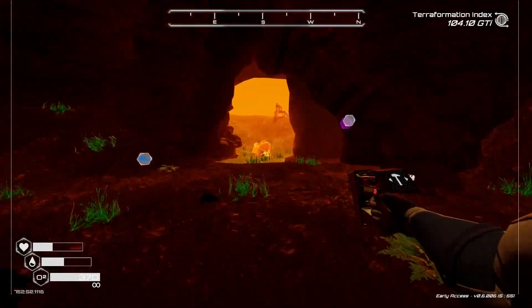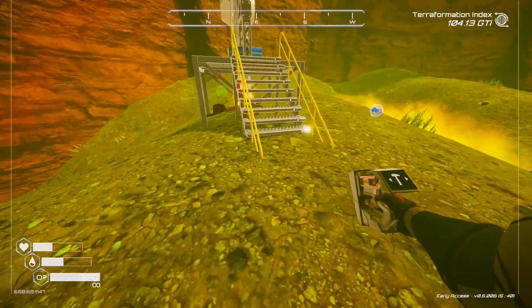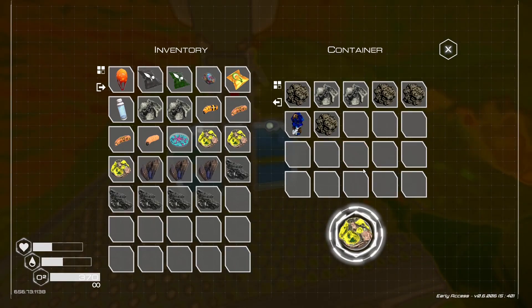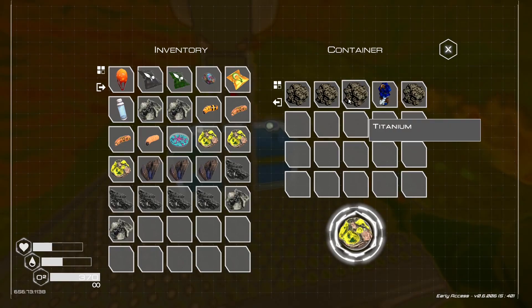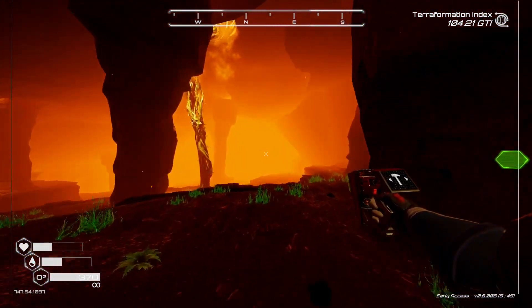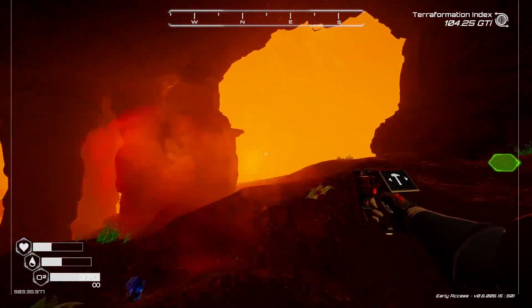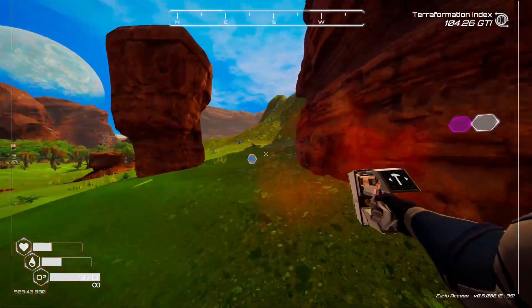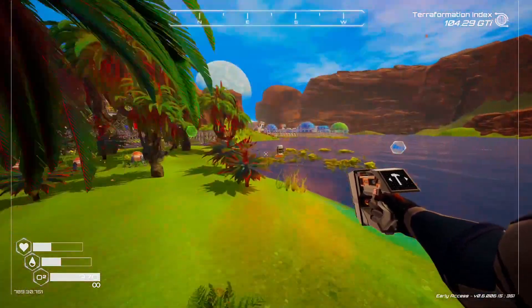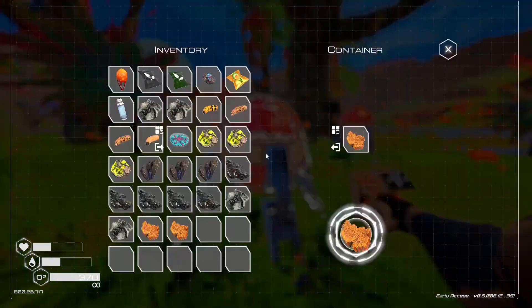I'm assuming we're going to have to have multiple extractors in different areas depending on what ores we want, which actually makes sense. Like if we want sulfur, we could just tell it to just pull sulfur. I'm going to grab the magnesium and silica — we're actually quite full on those. We've now got some sulfur. We're also going to need some algae, so let's go and grab some of that.